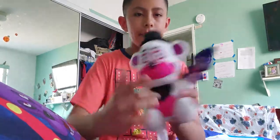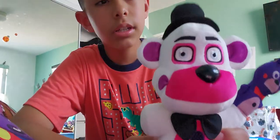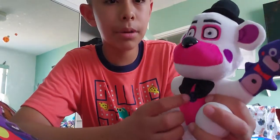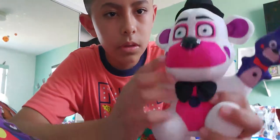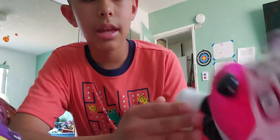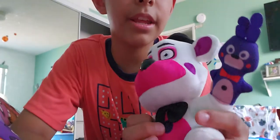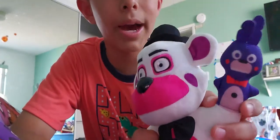The first plushie is from Five Nights at Freddy's: Sister Location, and it is Funtime Freddy. This one's a Freddy and he is pink and white, and he has a black bow. He's like a speaker, he has a button nose, his eyes are really cool, and he has a black top hat. His little buddy on his hand is Bonbon — it's a little puppet.